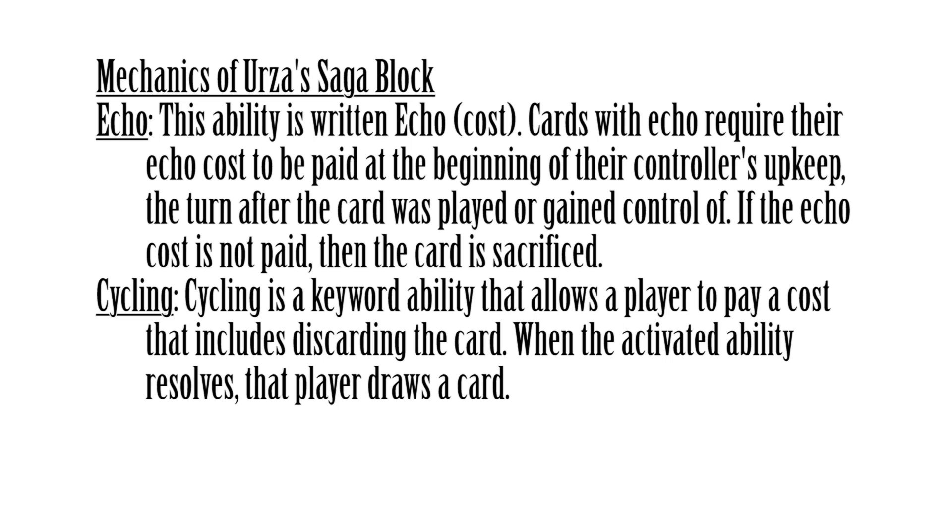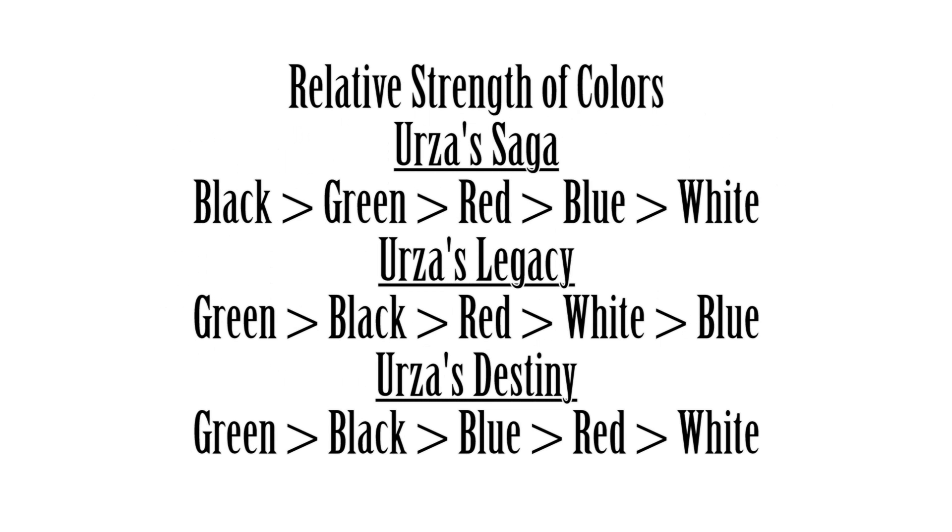Talking about the relative strength of the colors: in Urza's Saga, the top color is black, followed by green, then red, then blue, then white. In Urza's Legacy, it is green, then black, then red, then white, then blue. And in Urza's Destiny, it is green, then black, then blue, then red, and then white. So as you notice, green and black are the top two colors for each set. White is near the bottom, so typically you don't want to be in white if you can choose to do so.